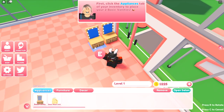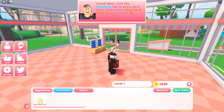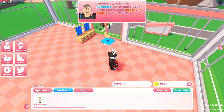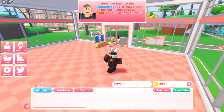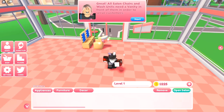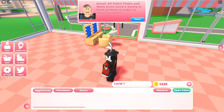Now it says click the furniture tab to place your basic salon stool directly in front of your vanity. We click furniture, grab the basic salon stool, rotate it, and place it right here. Next it's telling us to go ahead and open appliances to grab the basic wash, which is also placed in front of another one of your vanities.